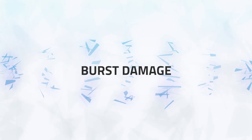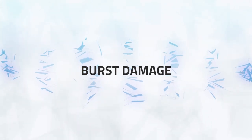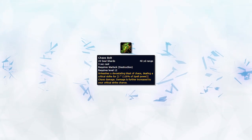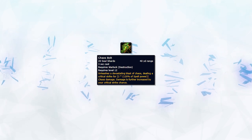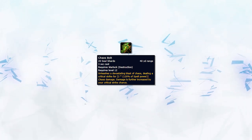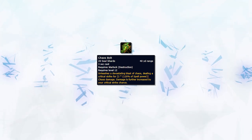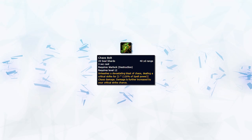Moving on to Burst damage, it's of course all going to be coming from your Chaos Bolt. First we'll discuss how to deal the maximum damage for those rare occasions where you can freely cast, and then we'll discuss how to effectively score Chaos Bolts. So how do you go about dealing the maximum damage as Destruction, and get those fabled Chaos Bolts that one-shot someone that we've seen in some rare occasions?